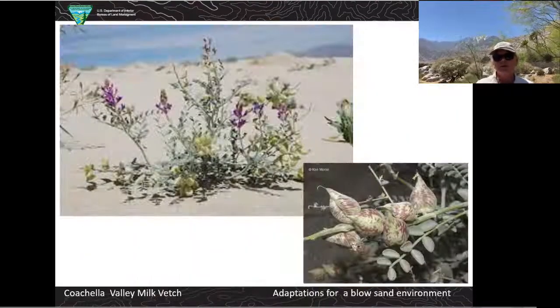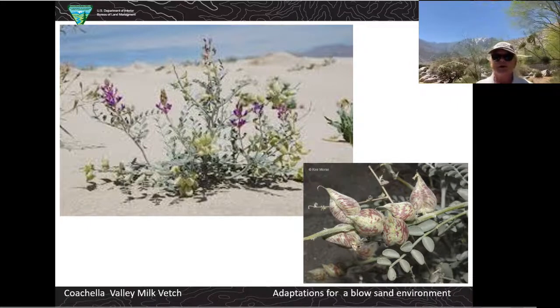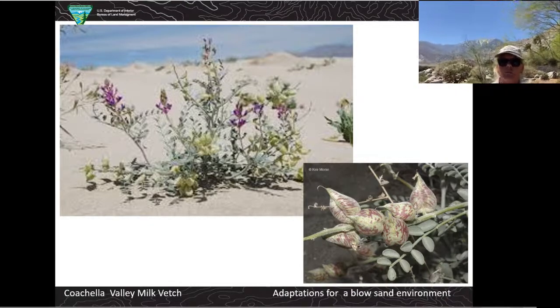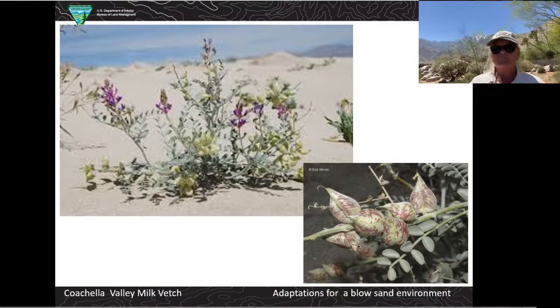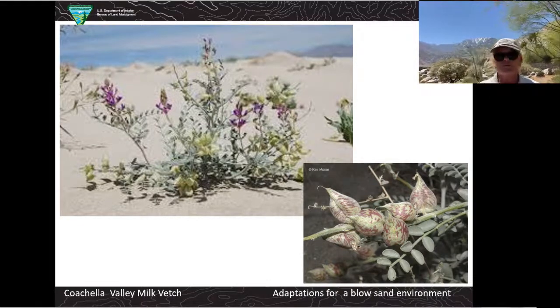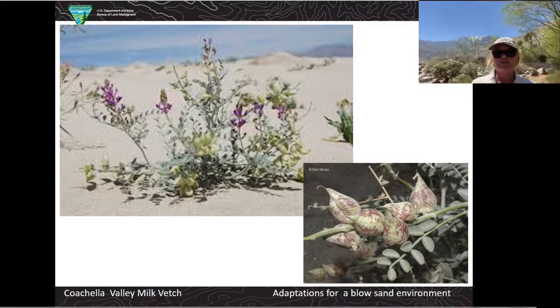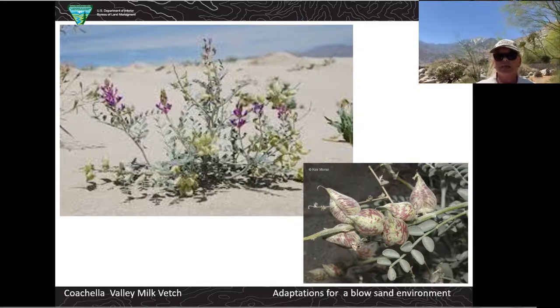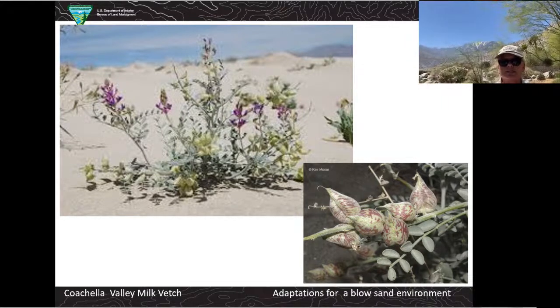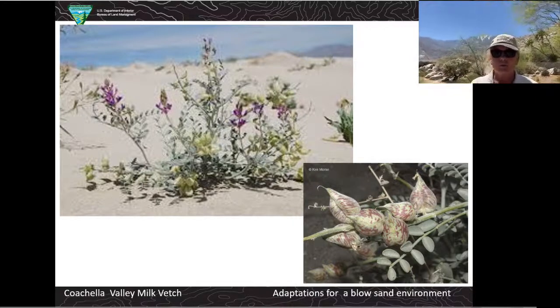We have the Coachella Valley Milk Vetch, a plant that's very pretty with beautiful purple flowers. Not a lot of people see this because it can only grow in small places around the Coachella Valley. Like the Fringetoed Lizard, it needs blow sand to survive — it doesn't survive anywhere else. The purple flowers get pollinated and turn into seeds that look like a pillow. After the seed develops, the pillow breaks off, rolls around due to the wind, and gets dispersed elsewhere so the milk vetch can grow in other places.